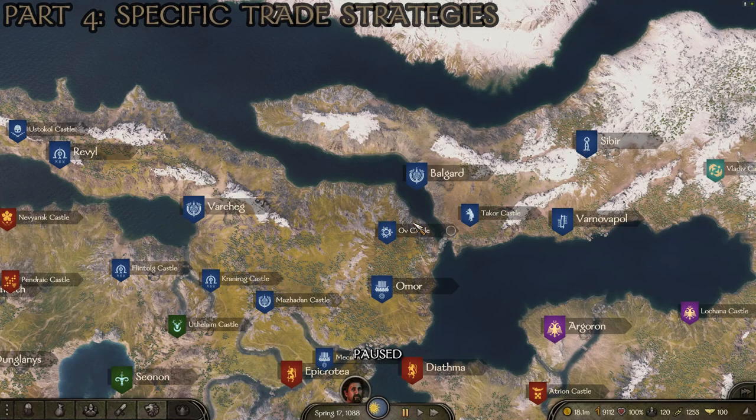Moving north to the Sturgian territory: they have the best quality cheap furs, and similar to Batanians and Vlandians, they have a decently high demand for wine, dates, and olives. If you're doing a trade run between the Azuray and the Sturgians, you can buy wine, dates, and olives cheap down in Azuray territory and sell them for a really good profit up here. And you can buy high quality, very cheap furs in Sturgian territory and sell those for a bigger profit basically anywhere on the map, with the highest profit usually in Azuray territory.